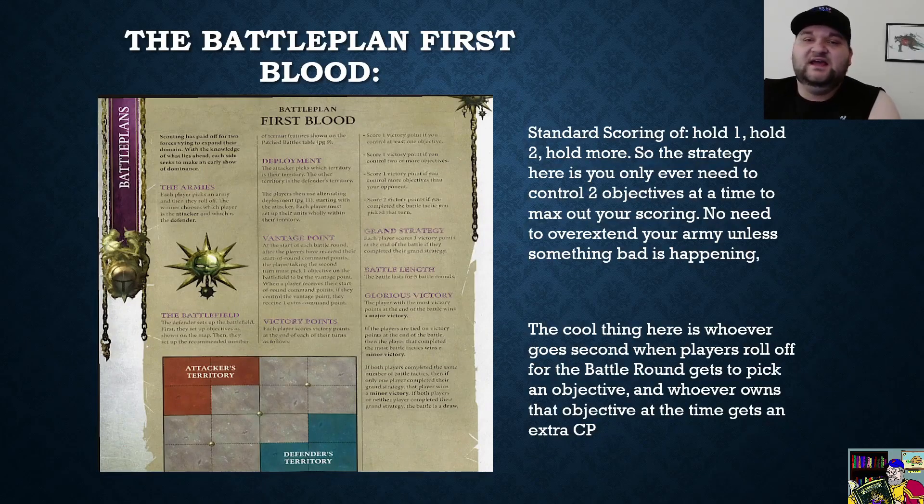The battle plan today is First Blood. We're kitty-cornered for our deployment. Standard scoring: hold one objective for one point, hold two for two points, hold more than your opponent for a third point, and score your battle tactic for two points plus any bonus points. Whoever goes second in the battle round picks an objective — whoever controls it gets an extra command point, so going second generally means starting each battle round with four command points.